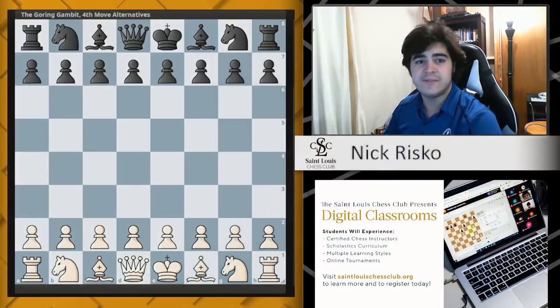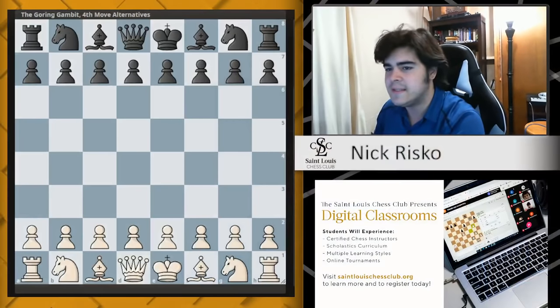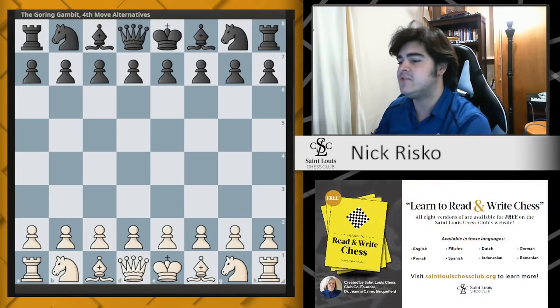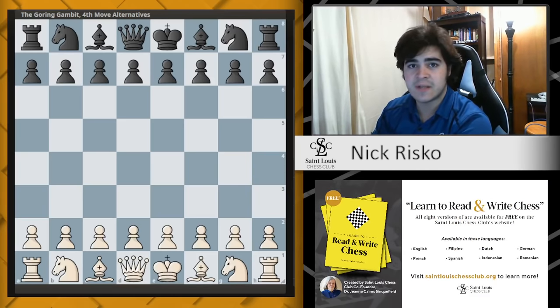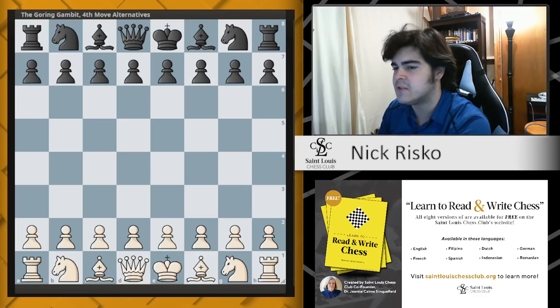We are back after a brief hiatus — the US Chess Championships has wrapped up. I'm Nick Roscoe, your instructor, and today we'll be going over our next part in the Scotch course, the Göring Gambit. It's a very dubious line for white, though I should cover it because it does arise from the Scotch opening, which we are surveying throughout this series.